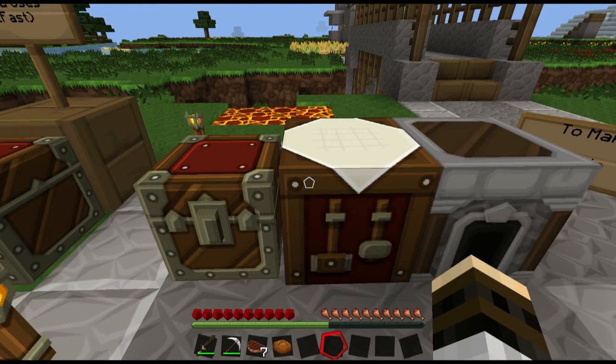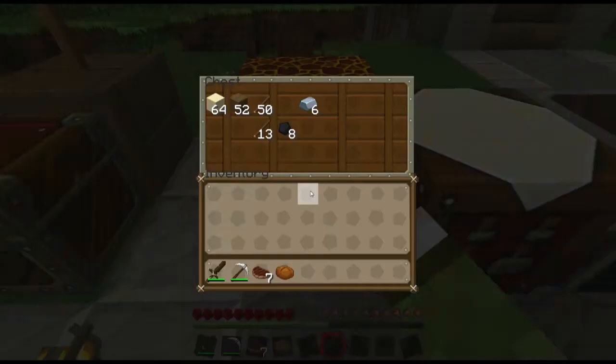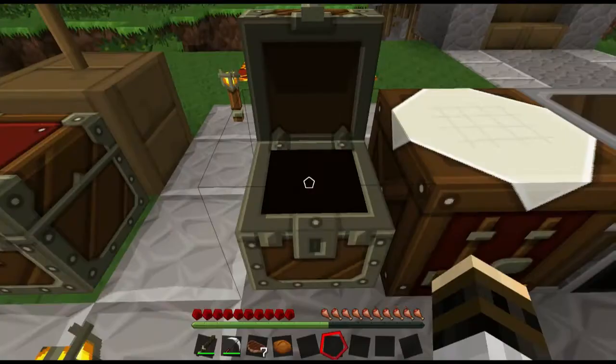Before we get into that, however, we're going to learn how to make three new items, each of which is relevant to today's topic of mining. First, and what I find to be most important about mineshafts, is the stairs. So we're going to make some of that right now.